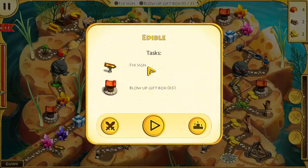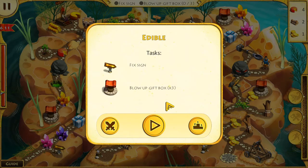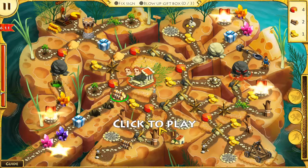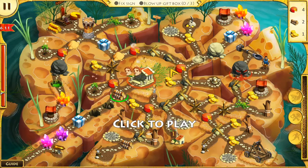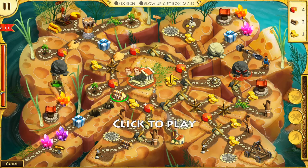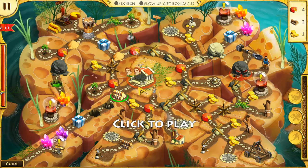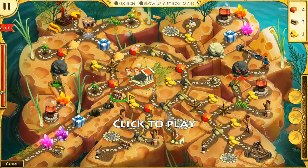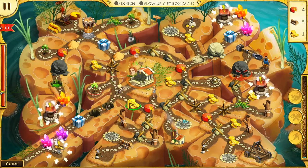Which requires me to fix a sign and blow up a gift box times three. This should be interesting. No idea how I'm going to do this, but as is the norm, let's just get started.